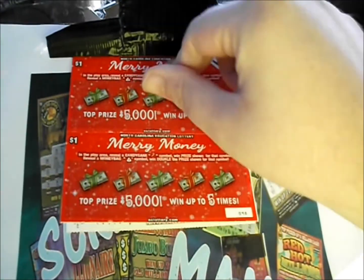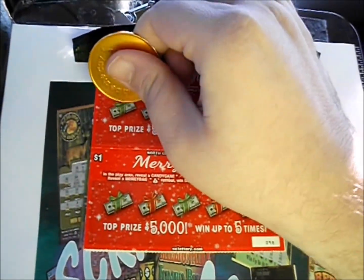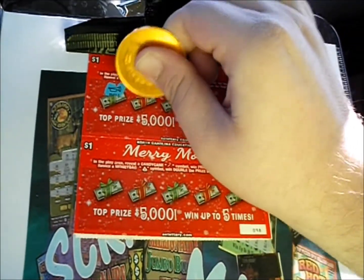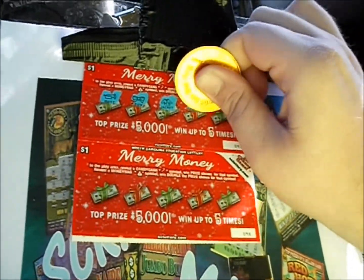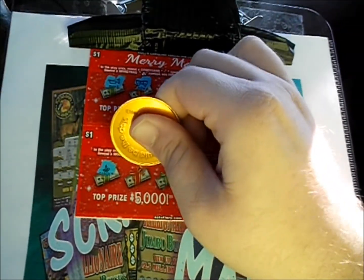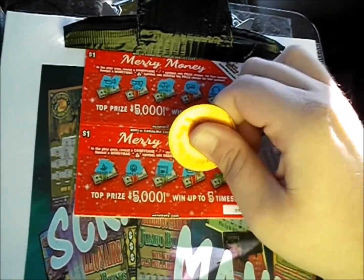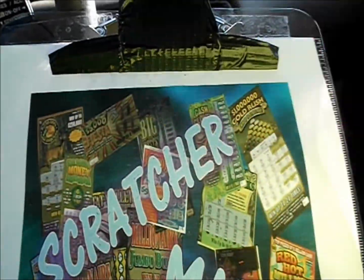Flip those over and see if we can find some candy canes or some money bags — preferably money bags, but I'll take candy canes too. There's a bugle, there's a bow, jacket, a bicycle, and earmuffs. Next one: there's a candle, there's a wreath, a wreath, fireplace, a bugle, and mittens. The first four were duds.